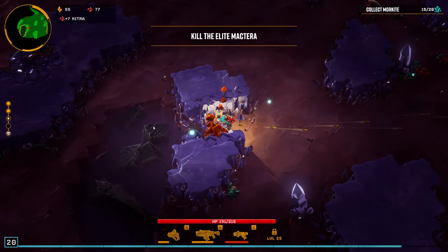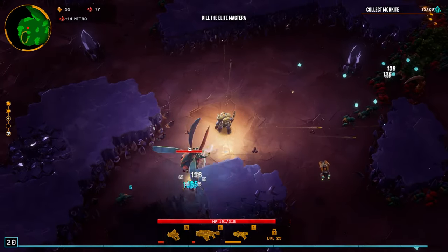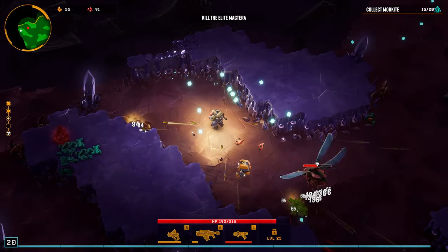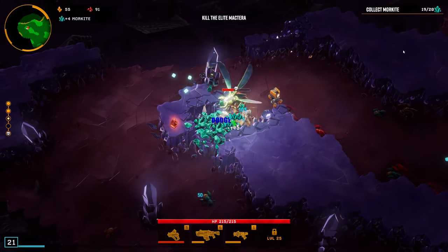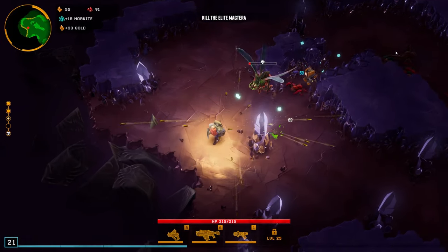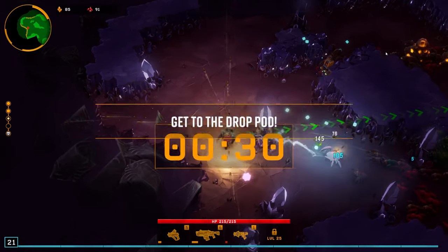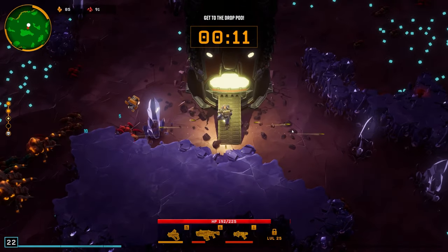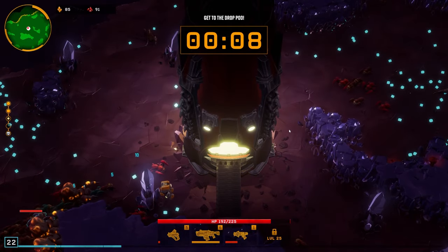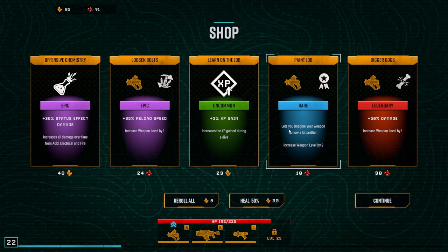This round we need to kill the elite Mac Terra, which is flying - not super fun. I also just realized we have not completed our second objective so I really need to focus on that. I need to get all the Morkite. Okay, I'm going to take some damage. We got all the Morkite - just need to take out this dude. The explodey dudes are my favorite, I just love the explosions.